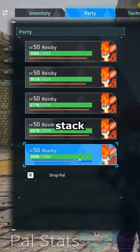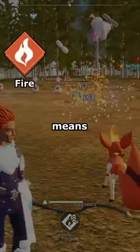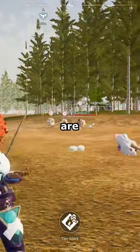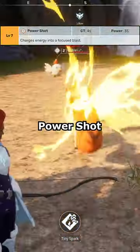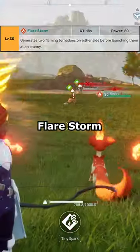And yes, it does stack with multiple Rubies. Ruby is a fire-type pal, which means it's weak against water, and its potential moves are Ignis Blast, Power Shot, Spirit Fire, Flare Arrow, and Flare Storm.